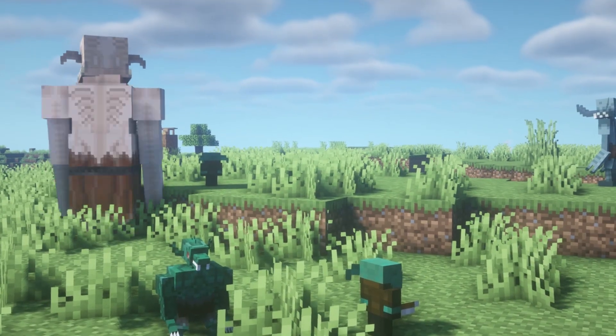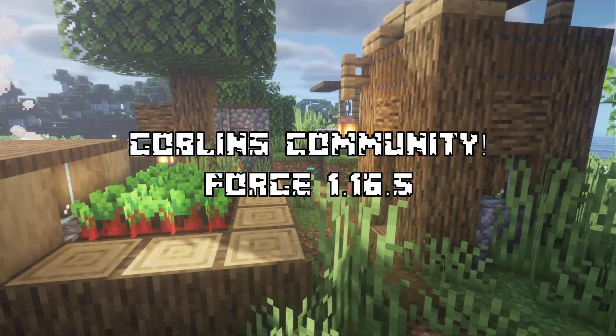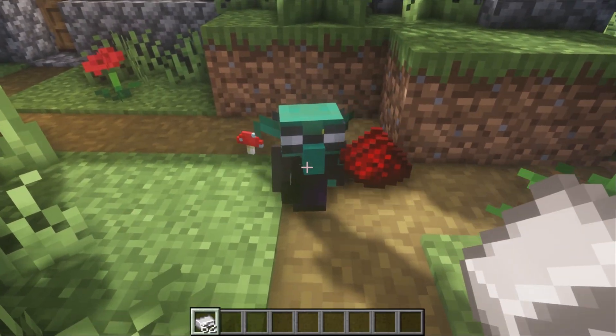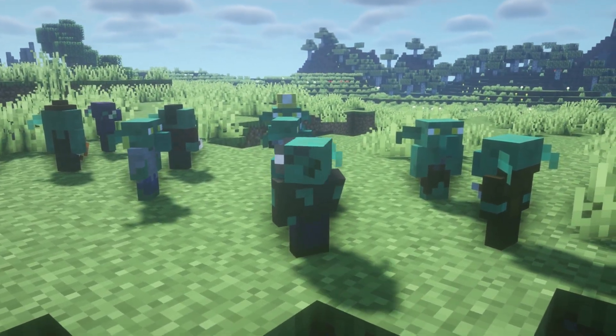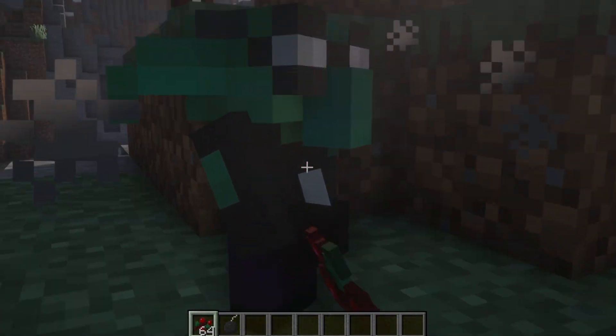The next four mods are from the same author and series, so I'll just clump them together. The first one, Goblins Community, spawns goblins in these structures. You can trade with them by giving them iron ingots. Except for the zombie variant, these goblins are neutral creatures that have different traits depending on their variants. Some of them can trade you their goblin bomb, and some can be tamed with wild berries.